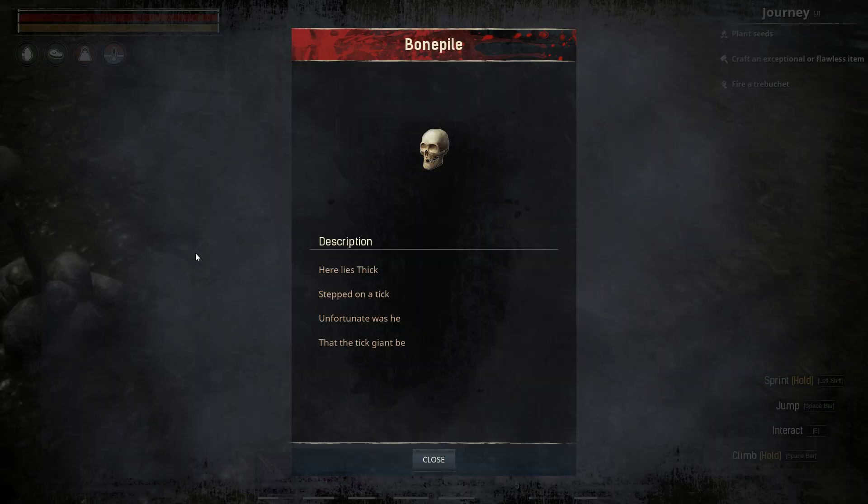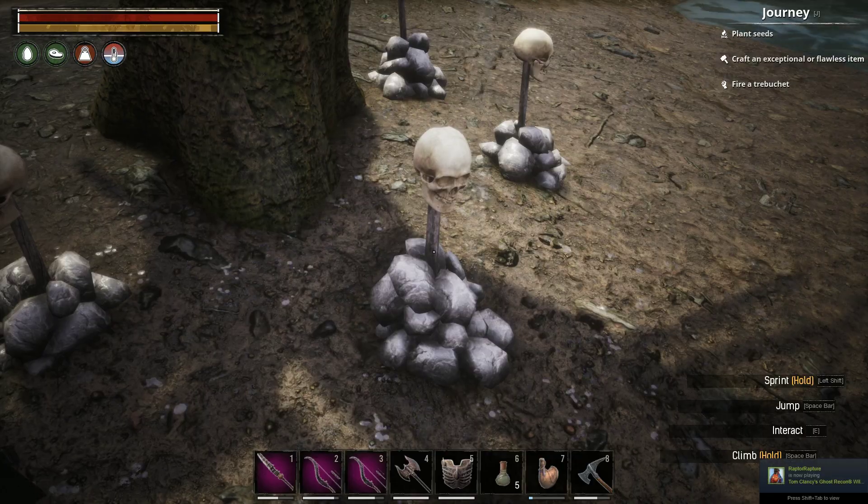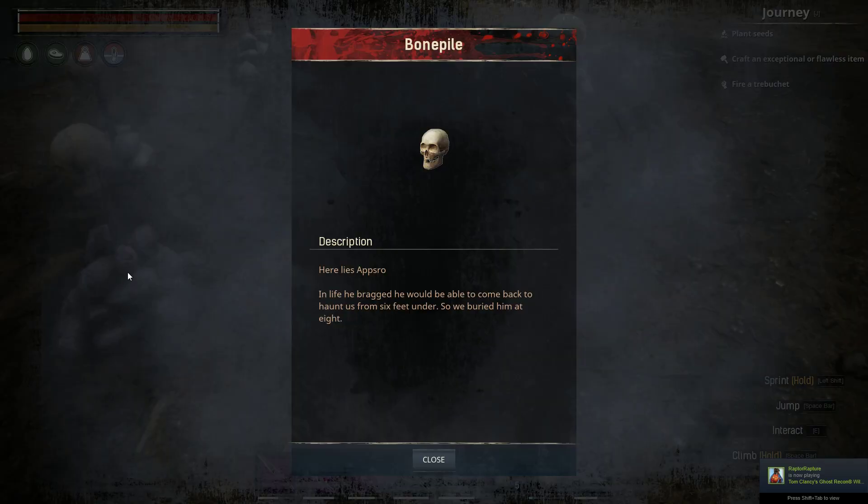Next one is for Thicke. And it says: 'Here lies Thicke. Stepped on a Thicke. Unfortunate was he that the Thicke giant be.' Definitely funny — I really do like that one.